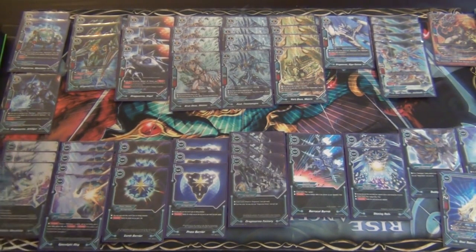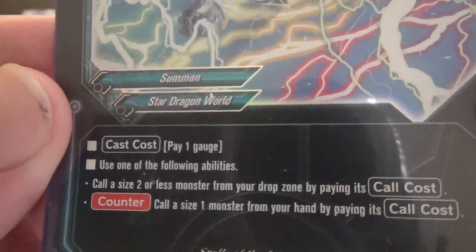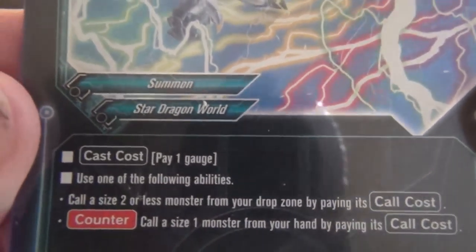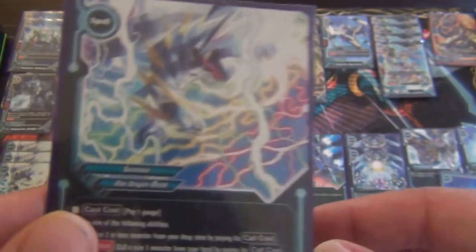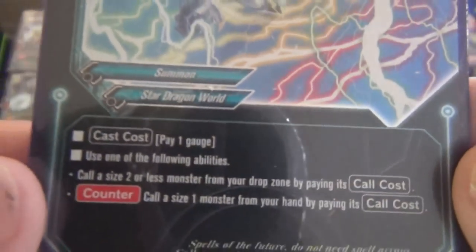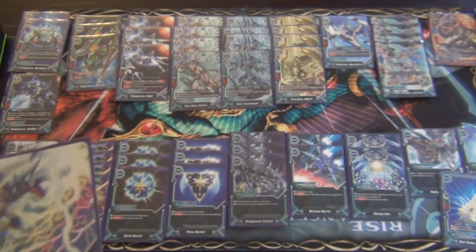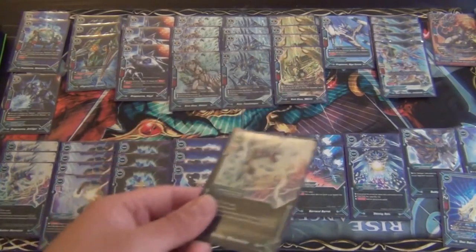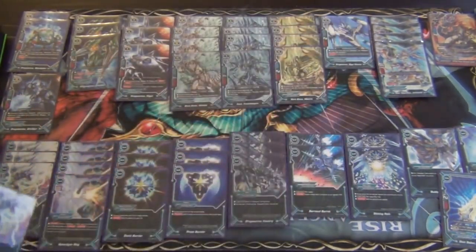Moving on to the spells: we play four copies of Sudden Wormhole. Cast cost of 1, and you can use one of the following abilities: call a size 2 or less monster from your drop zone by paying its call cost — so you can pick up Jackknife or any of the draw combo pieces. Or, as a counter, call a size 1 monster from your hand by paying its call cost. So if your opponent removes one of your size 0 or 1 monsters and you want to still draw the 3 cards, you can cast this to get that missing piece back on the field during your end step.